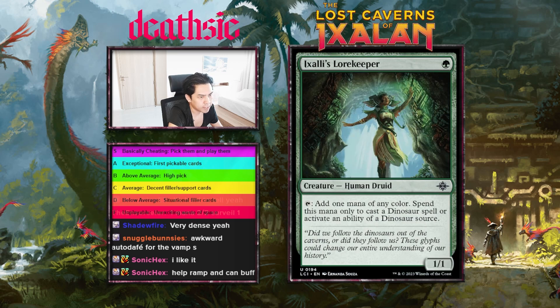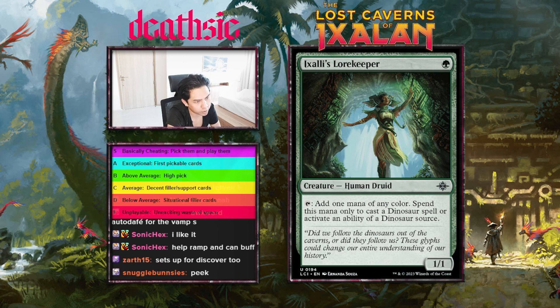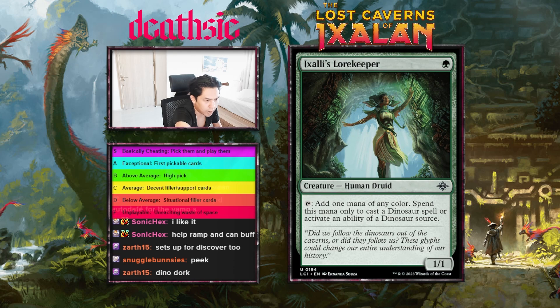Next card: Xali's Lore Keeper, one mana 1/1 — tap, add one mana of any color, spend that mana only to cast a dinosaur spell or activated ability of a dinosaur source. Seems a little convoluted but if you're drafting a dinosaur deck with one or two lore keepers it can work. I'm gonna start this card off as a C-plus, maybe just a flat C. It'll be good in decks where you spam dinosaurs, but I don't think spamming dinosaurs is going to be that good.